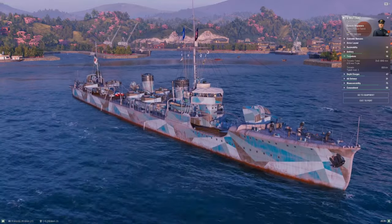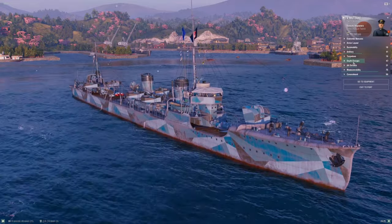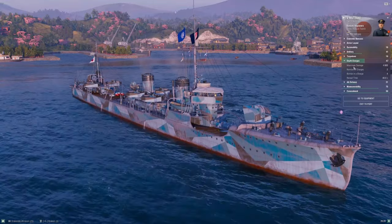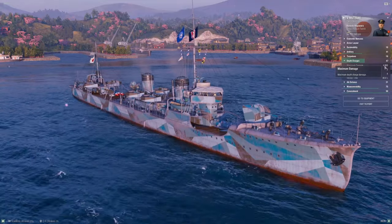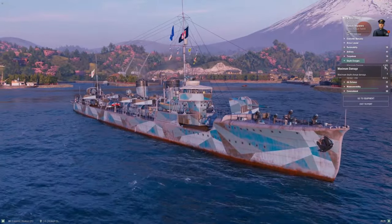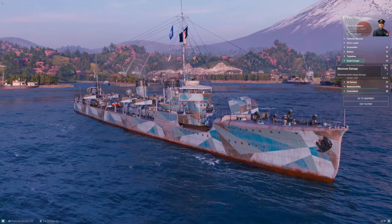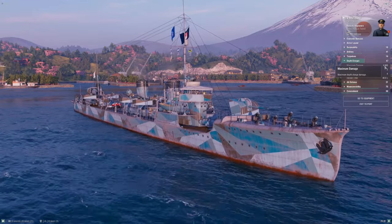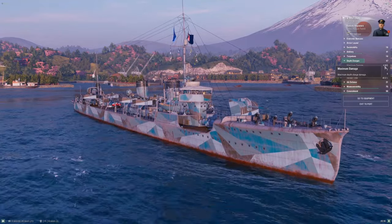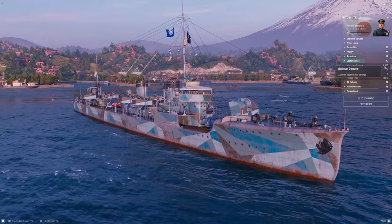Depth charges — hilariously, something else the Japanese do quite well. You've got 4,600 base damage on the depth charges. That's not best in the game — the Americans and the British cap out a little over 5k — but you are right behind them. The British and Japanese have the hardest-hitting depth charges in World of Warships, so if you can corner an opposing submarine, you can inflict tremendous pain in a very short amount of time.